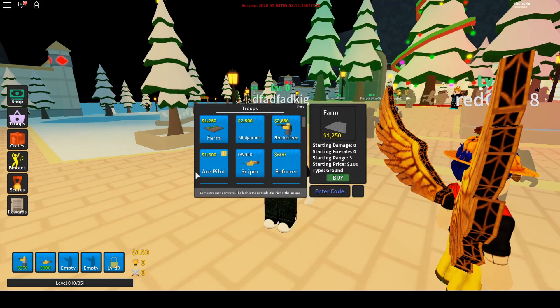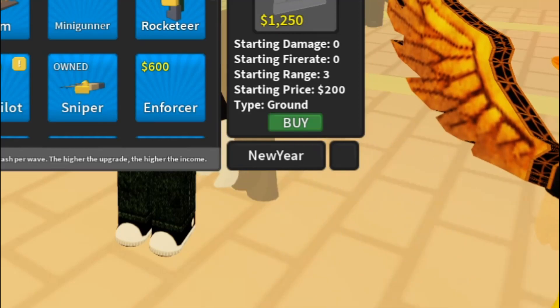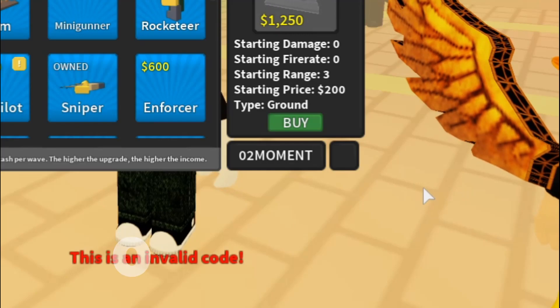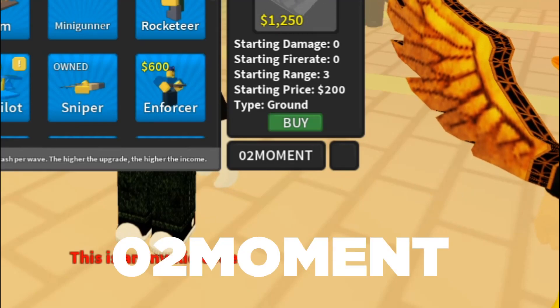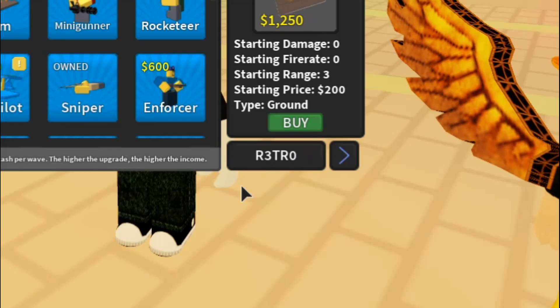You have to click on the troops icon over here and in the Enter Code section you have to type it in. The code is 02MOMENT and this will give you 100 SP in the game. Let's redeem this — and boom, we got the XP, which is great.